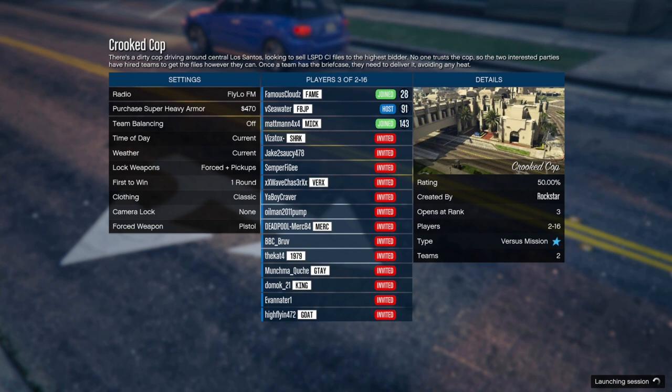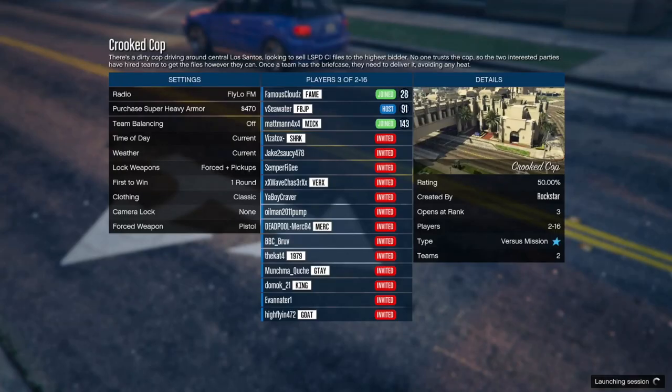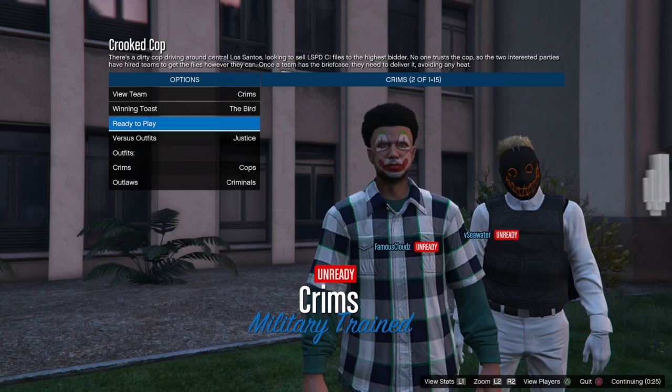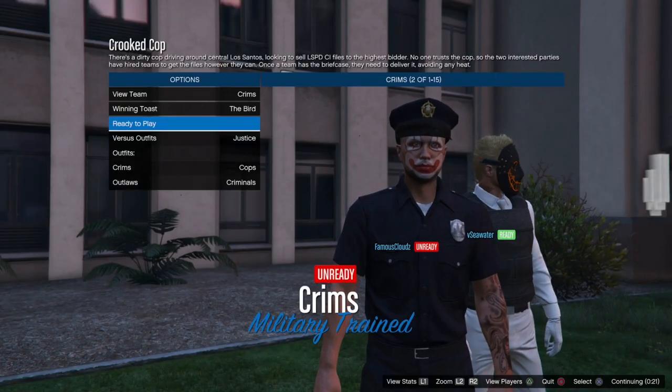Once you've started it, it doesn't matter how many people are in there, just as long as somebody is in there with you. You can do it with a friend or random people. Once you're in the mission, make sure to go on the team called 'Crimes' and change your outfit to 'Justice' — that's the police officer outfit. Once you find the Justice outfit, go ahead and start it up.